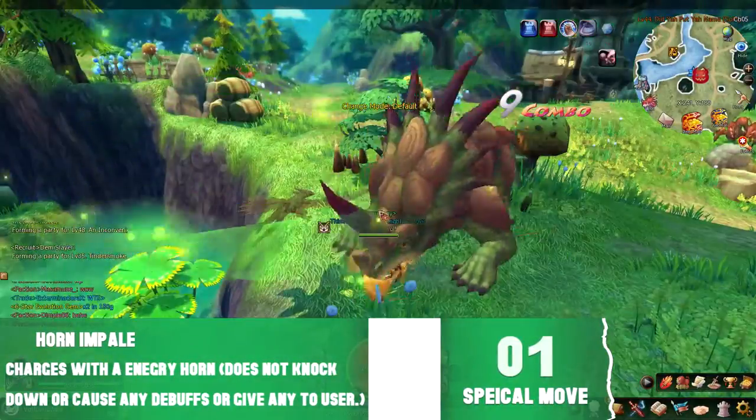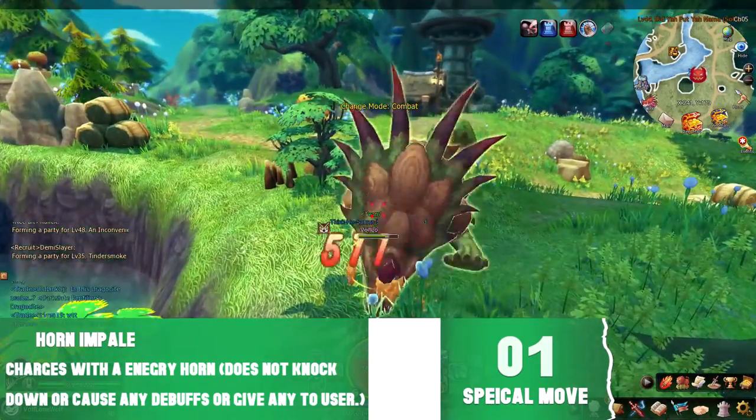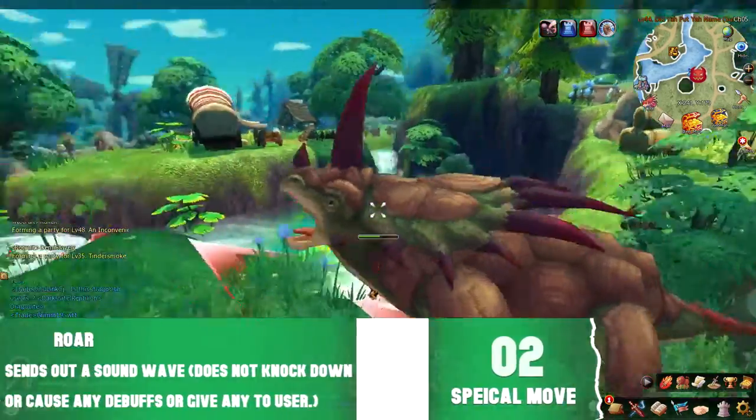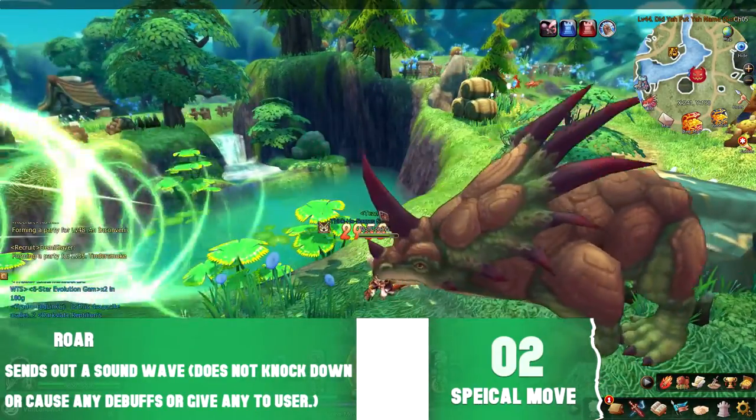Wardly's first attack is him charging you, creating some kind of energy horn, but it does not leave any debuffs or give any buffs to him. The second attack is a roar that sends out a sound wave. It does not give any debuffs or give Wardly any buffs.